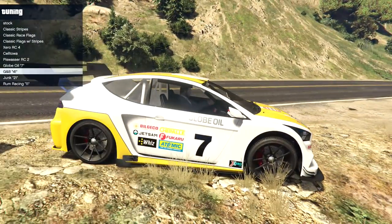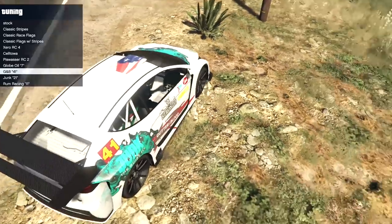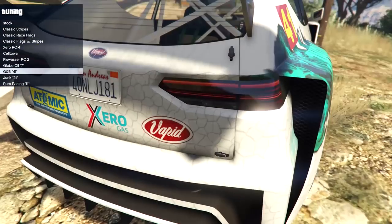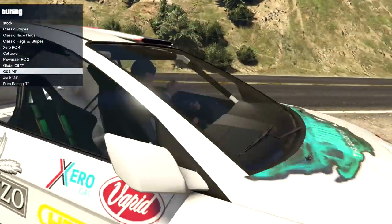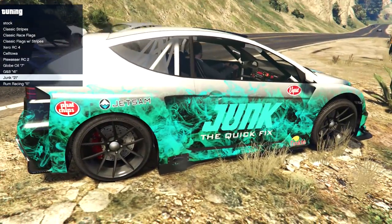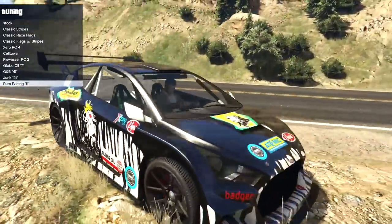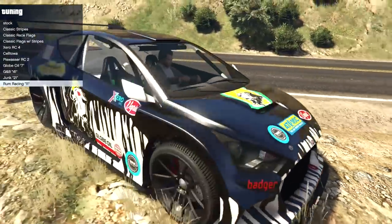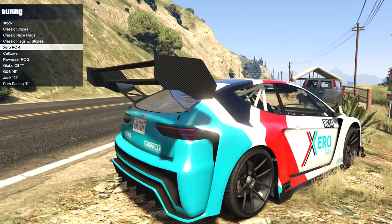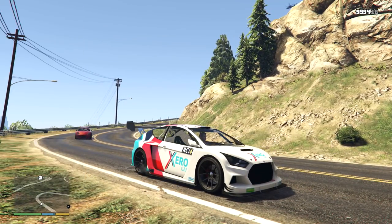Then we have the Globe Oil 7 livery, which actually gets rid of the American flag nicely. Then the GNB, the Quick Fix, Gutter and Blood, Stronzo — a very weird one with a cracked desert sand texture. Then the junk version which has a black textured version on the roof. And then Run Racing, which actually looks like Ken Block's Ford Focus Rally Car — it definitely reminds me of that. So I'm going to go for the Zero RC4 because I really like how it looks, even with the white. As for wheels, the stock ones are going to be perfectly fine for this build. That build is finished and completed.